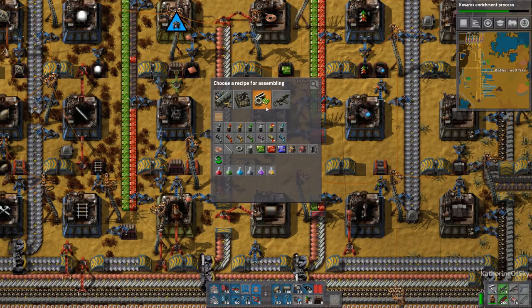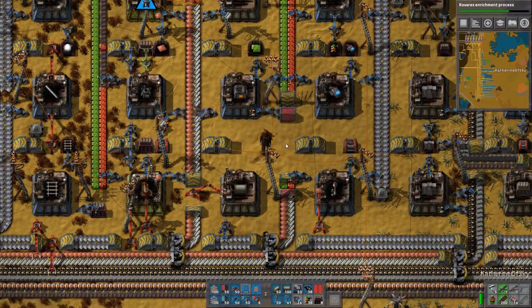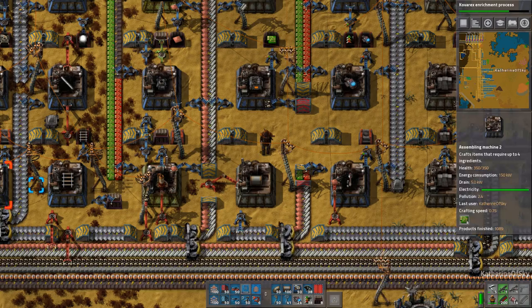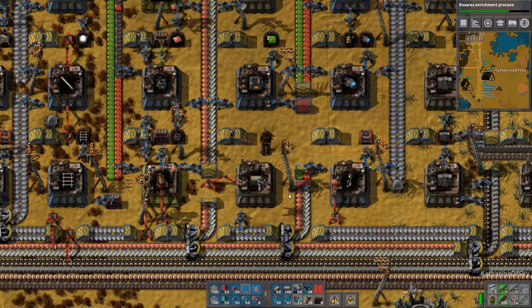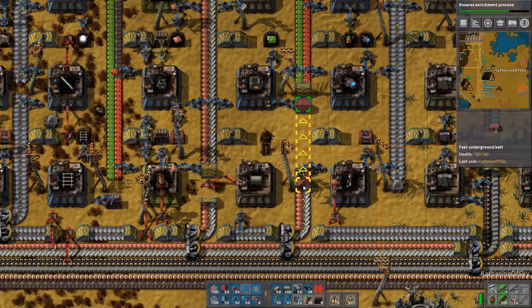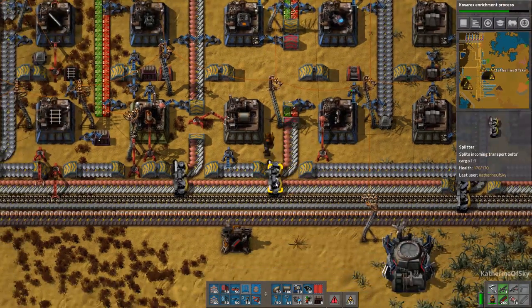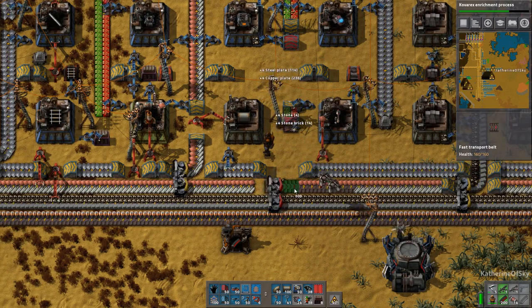I have decided we need to be making some electric furnaces here. Now this is very interesting - for some reason we are supposed to be getting some stone bricks. This is the mistake here. I put this splitter on the wrong line. That would make the difference. There we go.